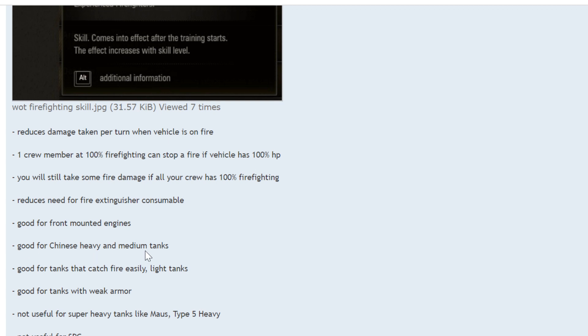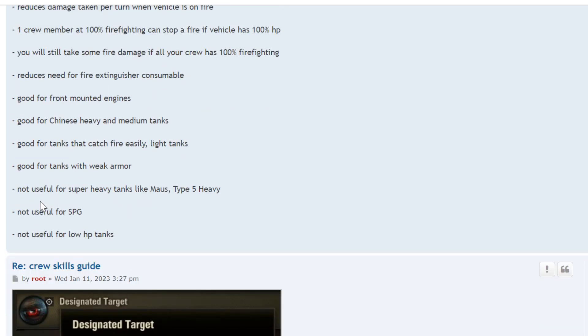Firefighting is good for front-mounted engines, Chinese heavy and medium tanks, and any tank that catches fire easily, including light tanks. It's good for tanks with weak armor because they'll fire HE at you. Not useful for super heavy tanks like the Maus and Type 5 Heavy — they're difficult to set on fire. Not useful for SPGs or low HP tanks — they'll just be destroyed before firefighting can help, and even the automatic fire extinguisher won't be enough given their low hit points.